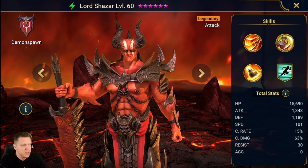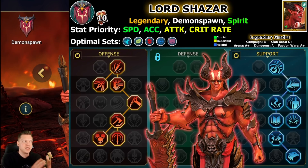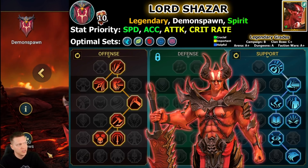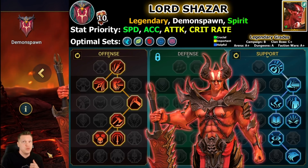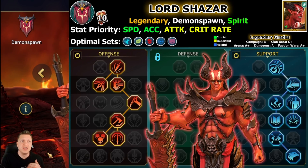As always for my champion guides, down in the video description I will have a link to this infographic that shows he requires 10 legendary books and the grades for all the different areas — campaign, clan boss, all that. It also covers stat priority, optimal sets, and the masteries I currently use. A quick reminder to never just blindly copy masteries — read them and build the champion on your own, just use it as a guiding starting point.